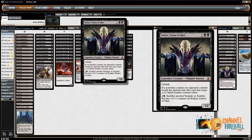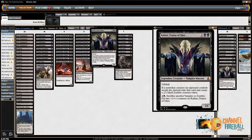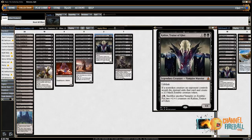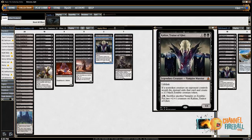Seems pretty great in these mid-range aggro matchups. Also important to note: the fourth toughness on Kalidus means that against three-damage sweepers like Radiant Flames or Sweltering Suns, sometimes you'll want the card in post-board even if it doesn't seem obviously good. It also dodges Magma Spray and Incendiary Flow — it's pretty hard to kill against the Red deck.